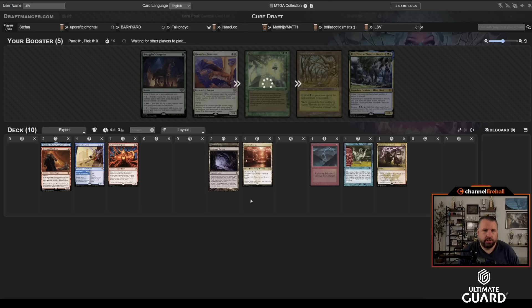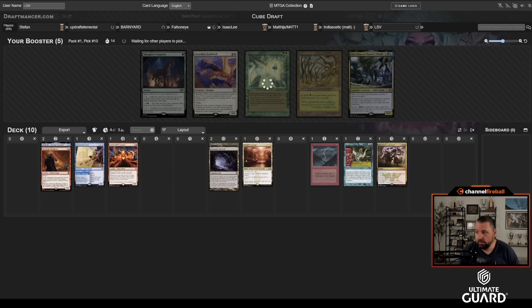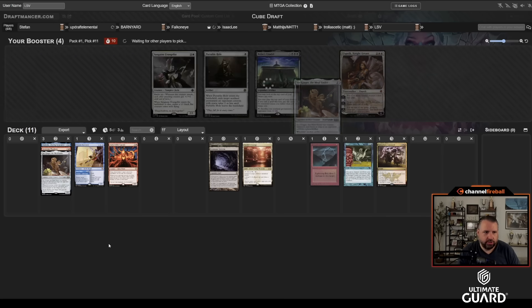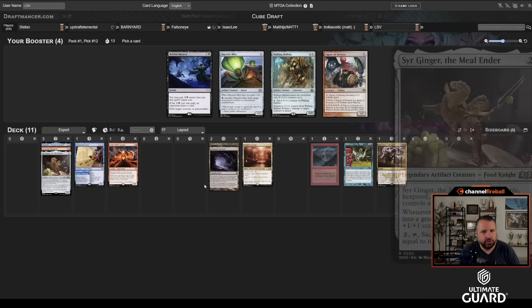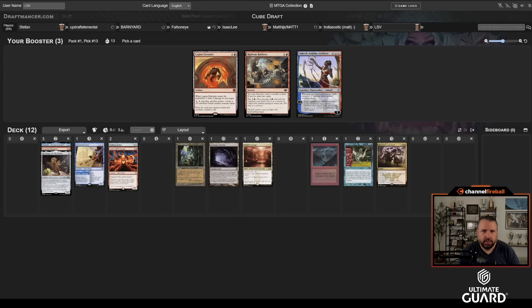There's a bunch of white cards, Sir Ginger, and Bolas's Citadel. Let's take Sir Ginger — it's good with Ancient Tomb. Oh wow, Ballista is nice with Sir Ginger and decent with Ancient Tomb. I don't think I want Figure of Destiny because I'll end up with too many blue sources. Let's take the Ballista.